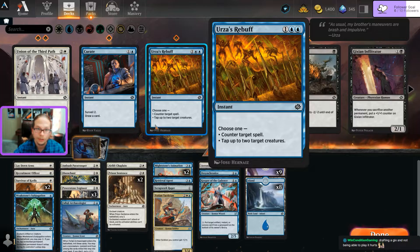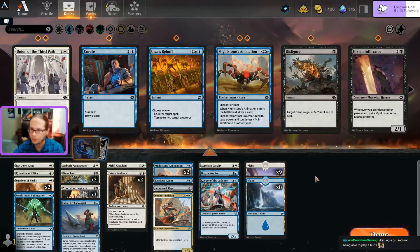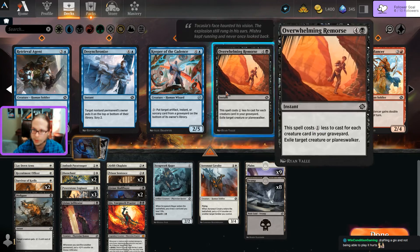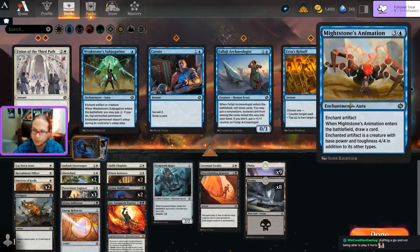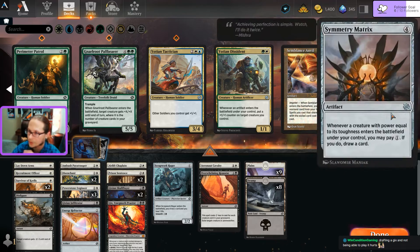It hurts a lot trying not to go black given Disfigure and Gix. Let me see what it would look like without blue: play with Disfigure, Infiltrator, both Skull Flares, Jog Moth, Overwhelming Remorse. Maybe I can do that. The main reason I was sticking to blue-white was the Tactician to give my soldiers plus-one-plus-one, but I've only got one Tactician and Gix feels way stronger than just a lord effect.